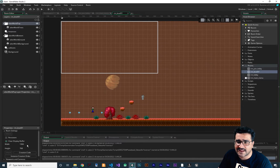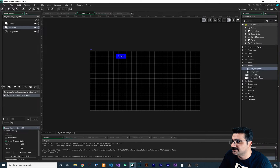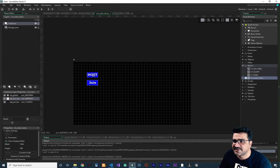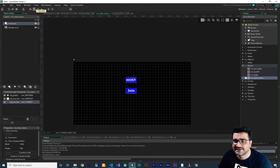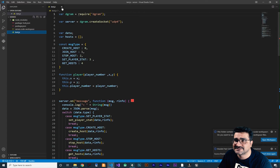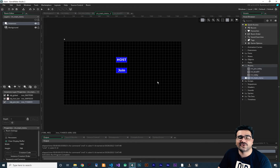Go to Rooms and you can see rm_level_one is now there — open it and everything looks fine. I want to change the size of the rooms so they all match. Copy the size and update the Join Lobby room and the other rooms as well. Adjust the button positions to roughly the middle. Run the game — we can create a host, everything is okay. Run the server first, then everything works and we can create our platformer multiplayer game.